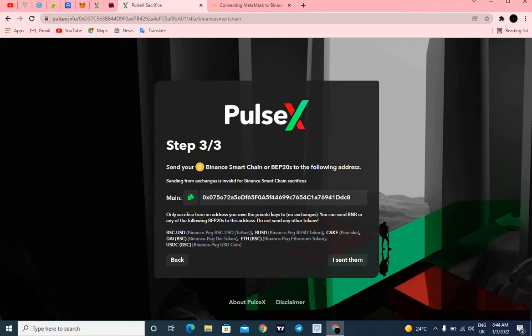Send your BEP20 tokens to the following address — note that sending from an exchange directly is invalid for Binance Smart Chain sacrifice. You have to copy the contract address shown here, then head over to your MetaMask to send tokens. Eligible tokens include CAKE, BUSD, ETH, BSC-USD, DAI, or USDC — all must be on the Binance Smart Chain BEP20 network.